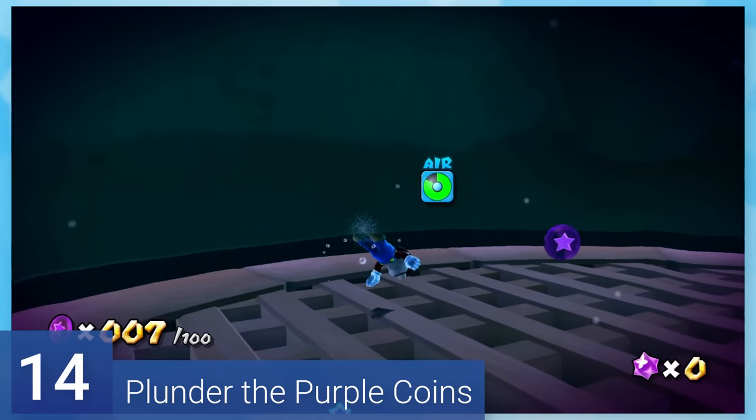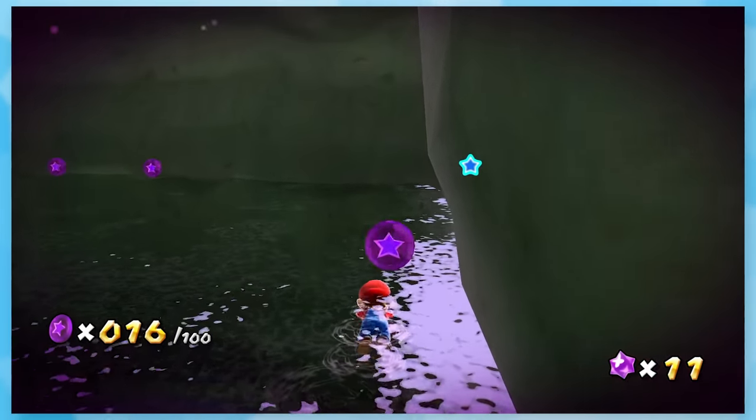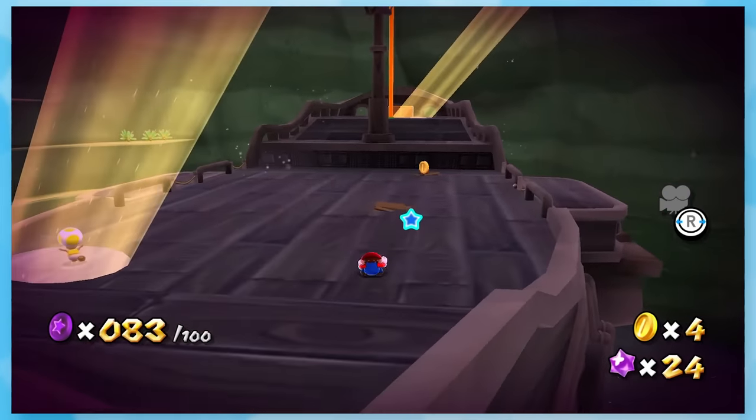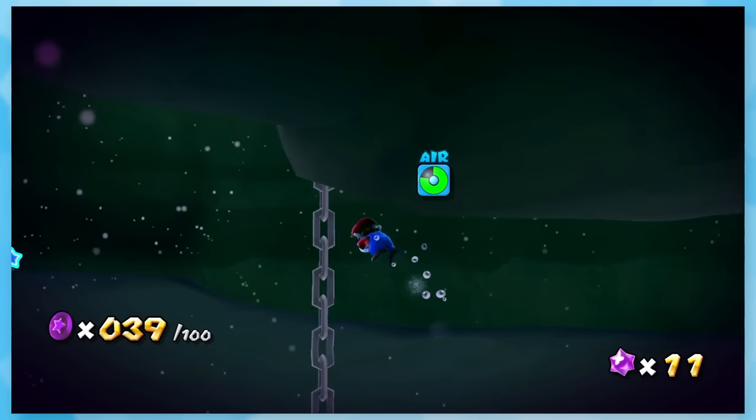14: Plunder the Purple Coins. Get ready for the wave of purple coin stars to roll in. This one is just awful for one reason — it is so easy to misplace one or two coins and have no idea where to look after that. They're spread out and hidden so well that it'll take you ages to finish.